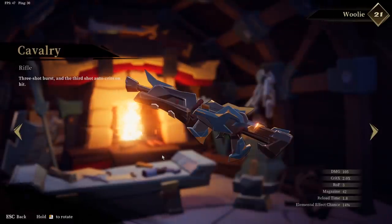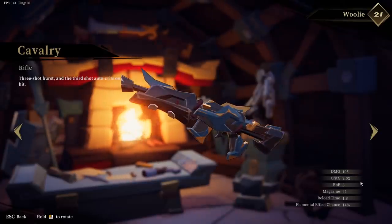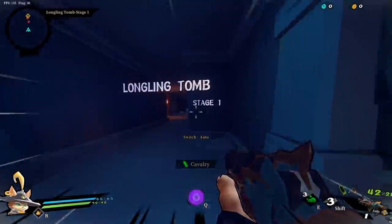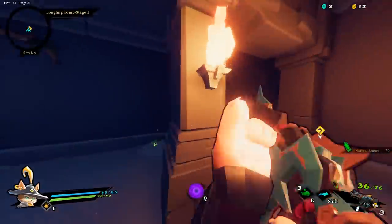Cavalry is a burst fire rifle that takes normal ammo and has great single shot damage along with a passive which allows every third shot in a burst to be a guaranteed crit. It has a hefty default mag size at 42, a great rate of fire, and a pretty fast reload which makes it a great weapon to clear out all of the lesser enemies and then swapping to another harder hitting weapon for the big boys.